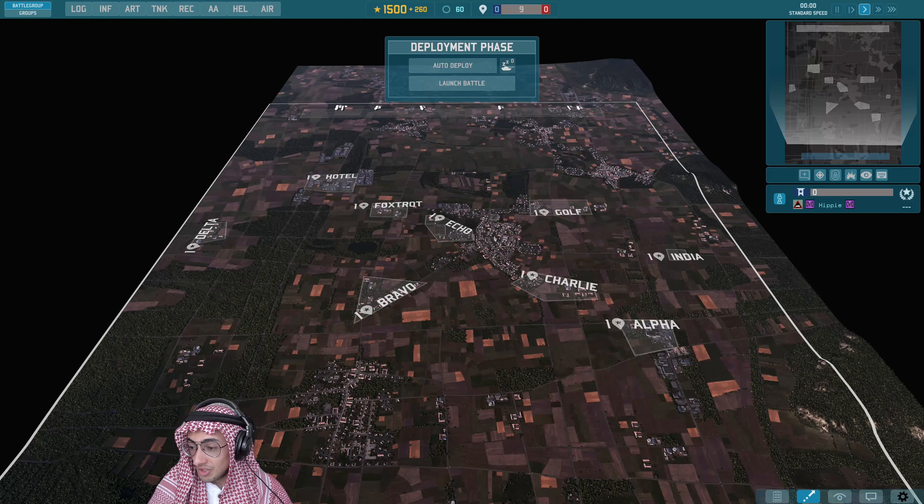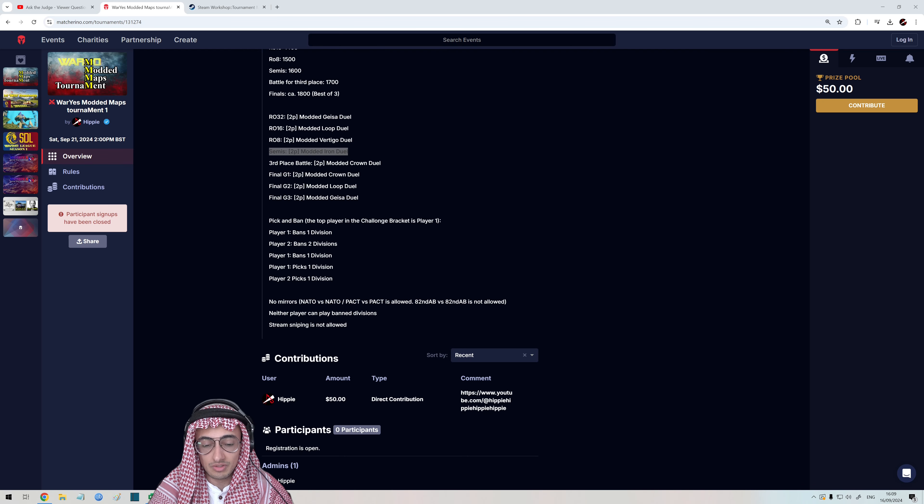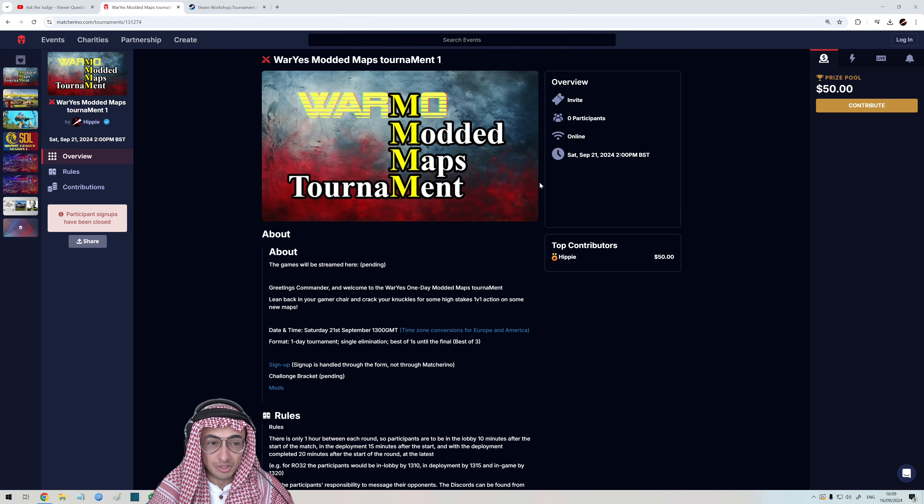That's it for the maps. If you want to contribute to the tournament, there is a prize pool — I've put in $50 as usual. You can also contribute directly to the tournament or sign up to play. All the links will be in the description. I hope you can join me on Saturday afternoon UK time for this tournament. Once I lose, I will of course cast the remaining games — so I'll see you there.